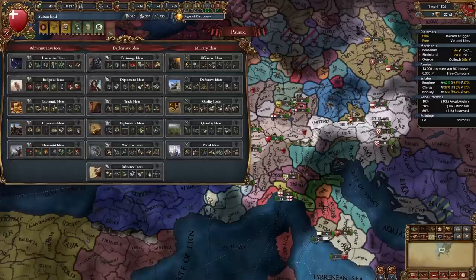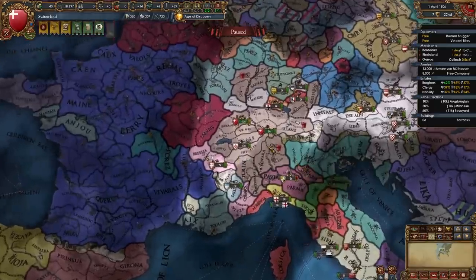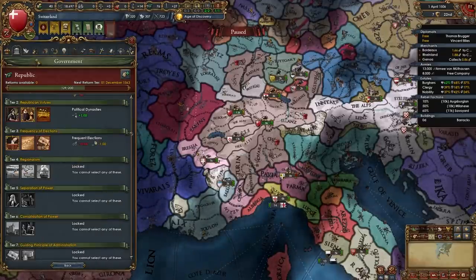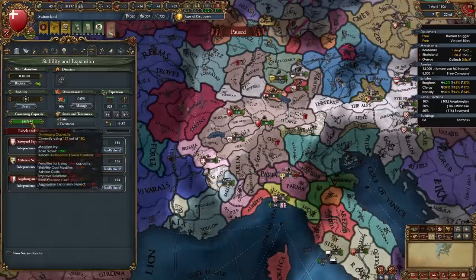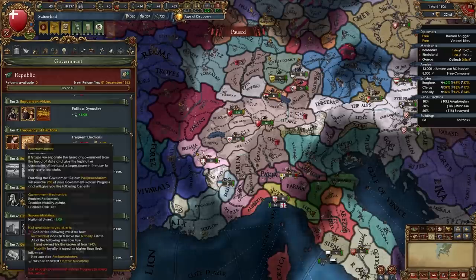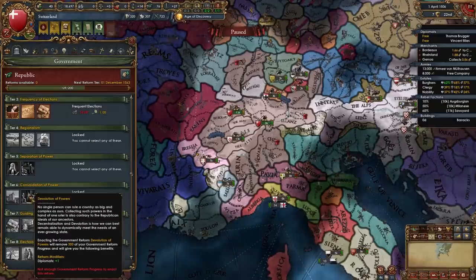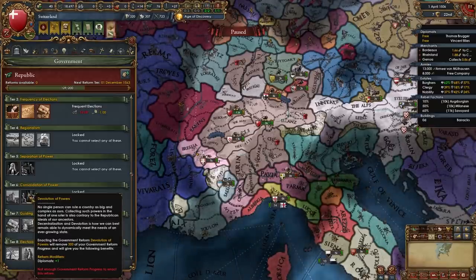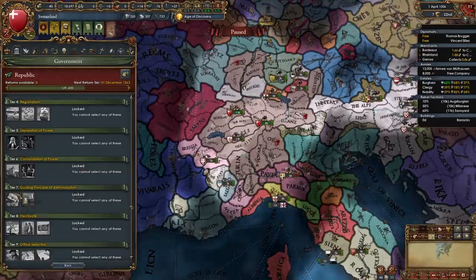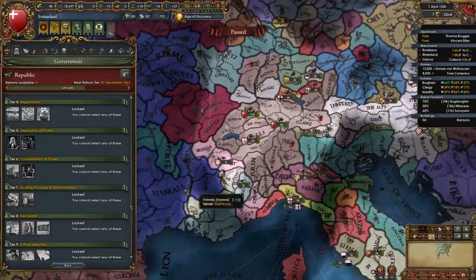For your Tier 4 government reform I recommend Administrative Divisions because we have very low governing capacity as Switzerland — I'm already over it. For Tier 5 I recommend The Presidential System. For Tier 6 I recommend Devolution of Powers for the plus one diplomat, helping us combat aggressive expansion in the HRE. For Tier 7 you can pick whichever one you want — you get a possible policy from both, either Admin or Diplo, based on what you need at that point.